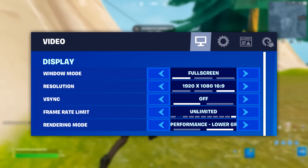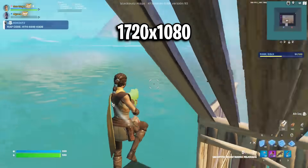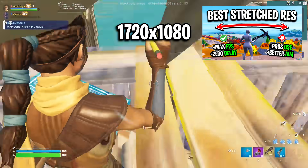For the video settings, firstly you want to use either 1920x1080 for best visibility, or you can use stretched resolution like 1720x1080 to get an extra FPS boost, lower input delay, and bigger looking player models.